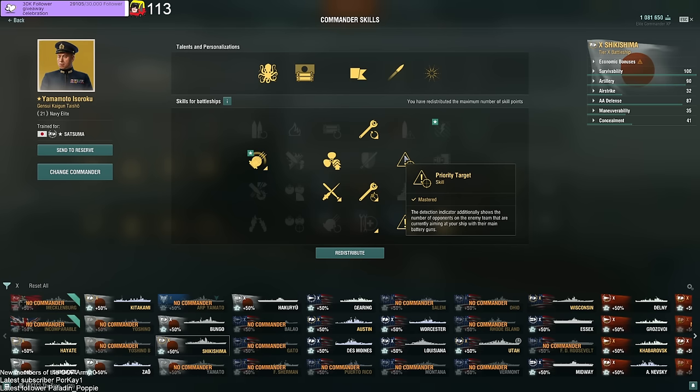I like having Priority Target, because it gives you a good idea of how many people are targeting you. Secondly, if you know a destroyer is nearby and he targets you, you'll have a plus one. If he switches to torpedoes, the plus one will disappear for a short second, then come back. This is very good to roughly guess when a destroyer is launching torpedoes at you. Of course there could be the troll who switches back and forth without launching, but in general it gives you a really good idea when torps are to be expected.